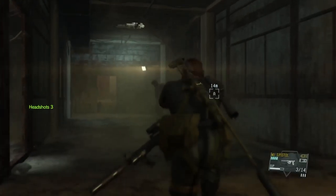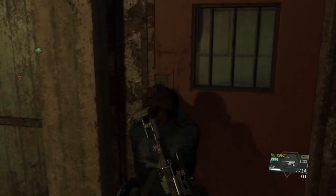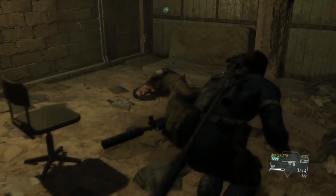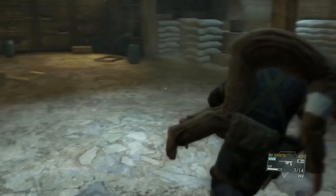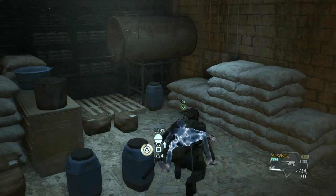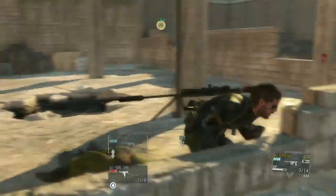There's also this guy right here, so we're just going to tranquilize him. The prisoner is located right here behind this locked door, so we're just going to unlock it. You don't have to worry about anyone else coming through the area. We're going to grab him and extract him using the Fulton device — we're going to put him through the hole in the roof over here. This is one of the optional objectives, but it's also one of the easiest ways to extract them.